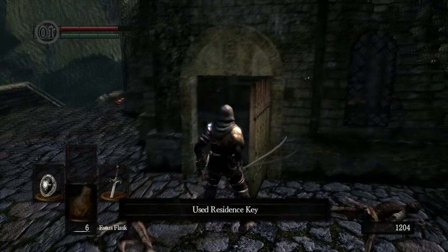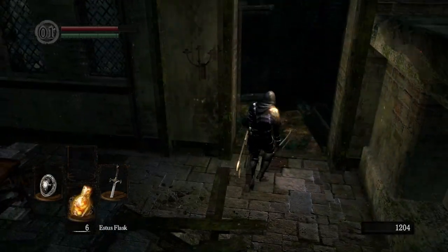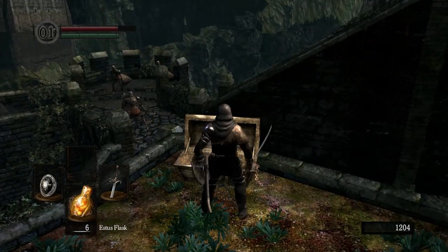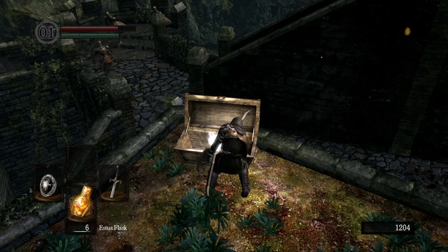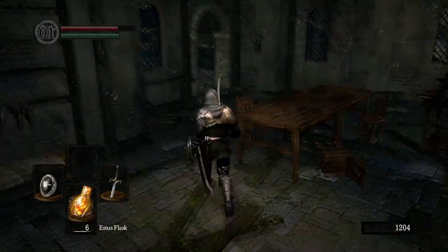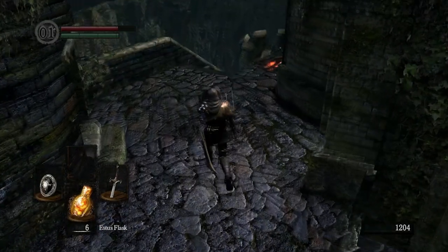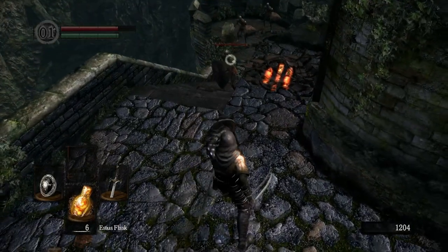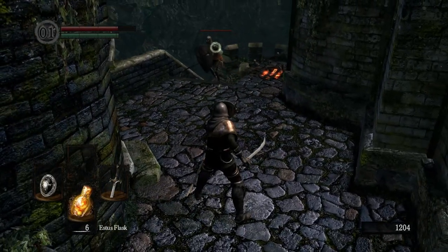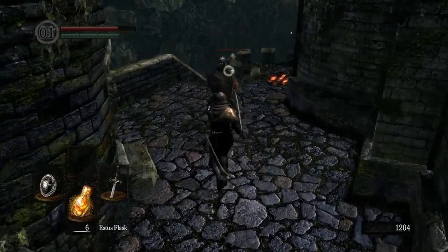Taking a little bit more damage than I would like to here - it's absolutely disconcerting. If we use the residence key here - actually, the master key works for that door. The master key works for that door; there's a door later that you have to have the residence key for. We get this gold pine resin, and what that does is it will allow us to apply lightning effects to our weapon, and that will come in handy again here shortly. The game has a habit, especially in chests, of giving you things that are very handy very soon. So always definitely do your best to pay attention to what's going on there.